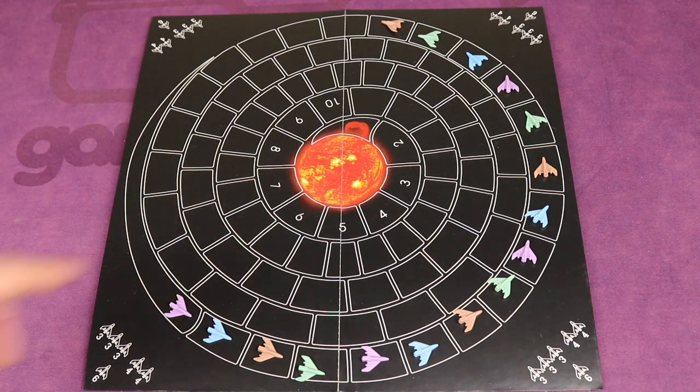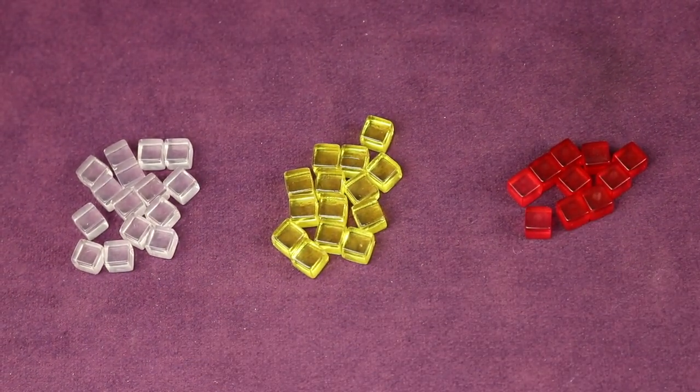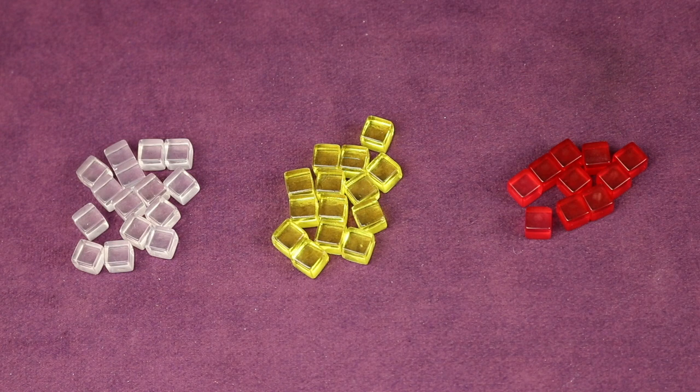Each round this dying star is going to be emitting energy bursts. These energy bursts come in three types: clear, yellow, and red. They all have different ramifications as to what they do for you and how you'll interact with them based on if they land on you, you land on it, or it passes through you.